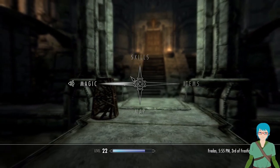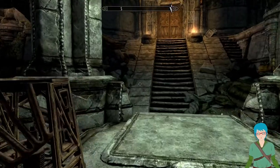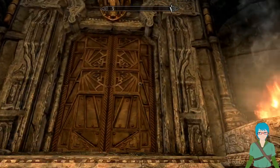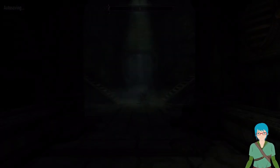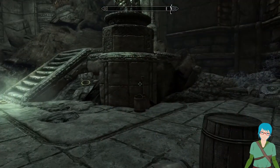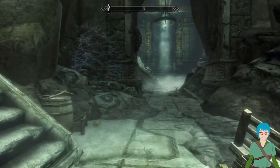Hello everyone, welcome back with another episode of Skyrim. We are going into the mining area - the excavation site - and we're going to kill the giant spider, be friends with Calselmo, and then he'll hand me a key to the museum so I can sneak in and do the Thieves Guild quest.